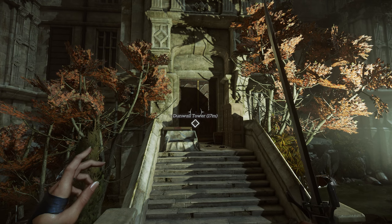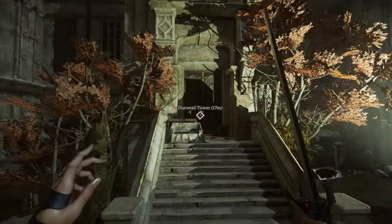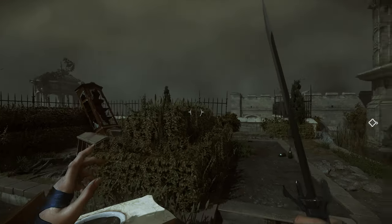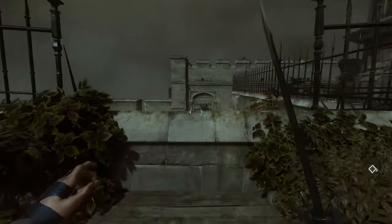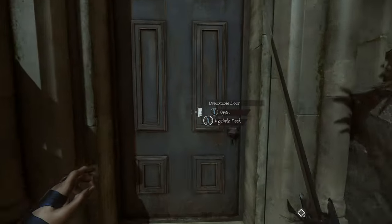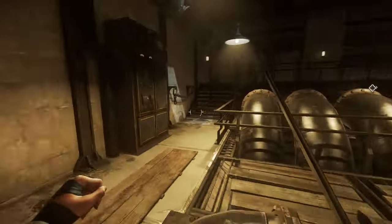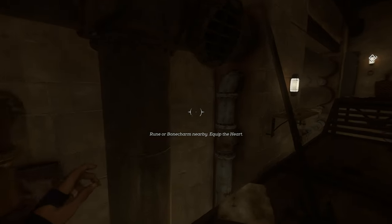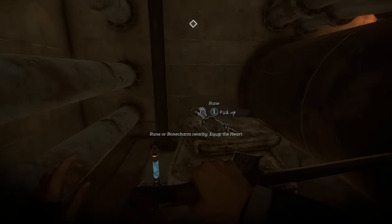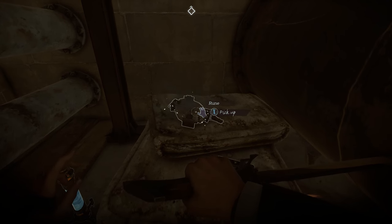Rune number 4 is going to be found just before you enter Dunwall Tower. Right now we're just out in front of it, just past the big bonfire. If you look over to your left, you're going to see a break in this fenced wall. Pop up over here — there is going to be a witch down here you'll have to contend with. Once you get past her, head into this room where you'll find two more witches doing something with algae. Once you've cleaned them up, head up on this walkway, drop down between the blue pipe and the gray pipe, crouch, and make your way all the way to the back. On top of this folded-up mattress you're going to find rune number 4. We're on to the fifth and final one in just a moment.